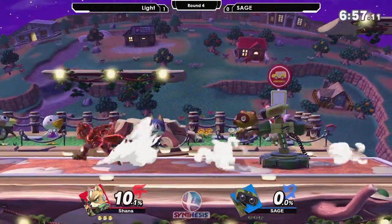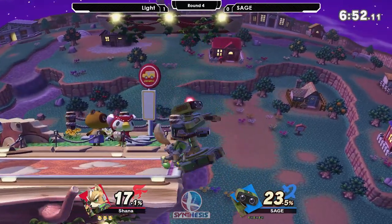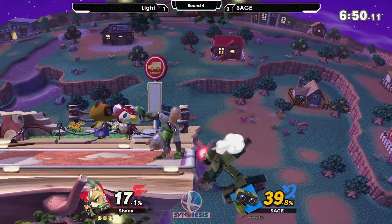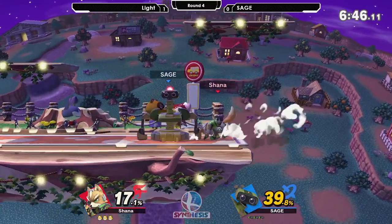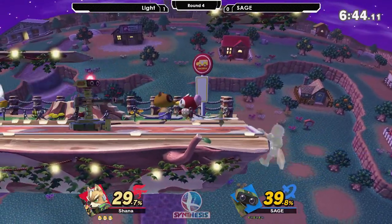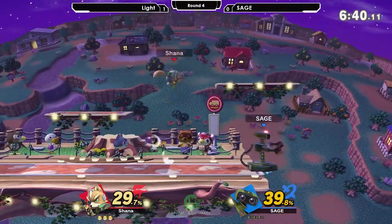His neutral tools in general, especially Nair — his Nair is so insane. His down tilt, his up tilt — a lot about this character has completely changed. And we can't forget that side B. Man, that thing kills ridiculously early, and on a stage like Town we're going to see even earlier stocks.